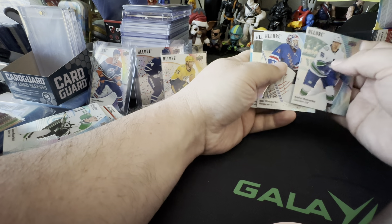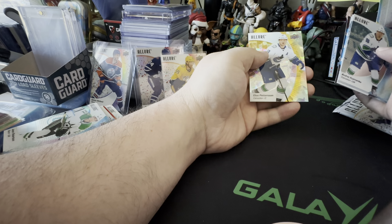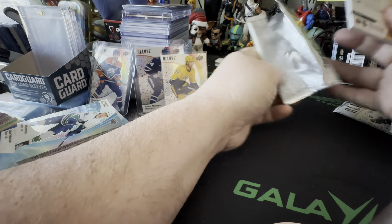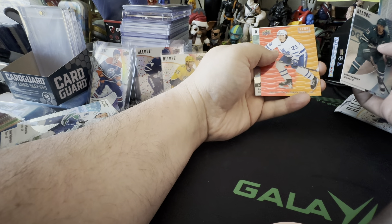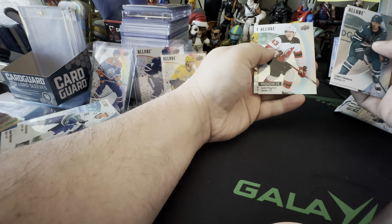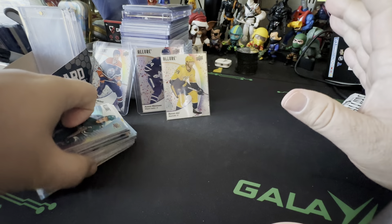Dylan Larkin — I'm running out — put him aside. Tyson Foster on the Black Rainbow, and Connor McDavid Confetti — that is nice. So I got Matthews and McDavid out of three boxes on the confettis, that's pretty sick. My three confettis were not terrible by any means. And we got Jake Ottinger on the Taxi — not expecting anything better than that, that's pretty good.